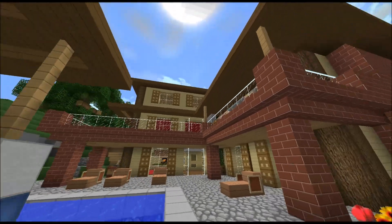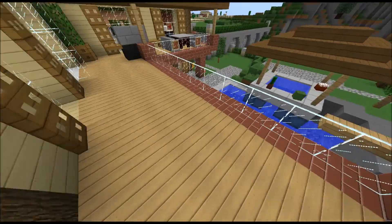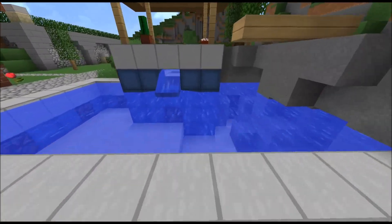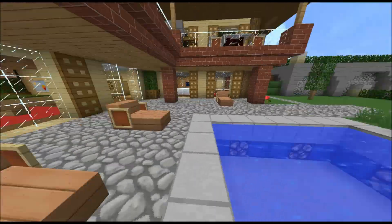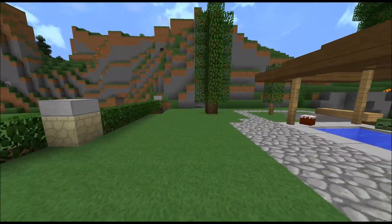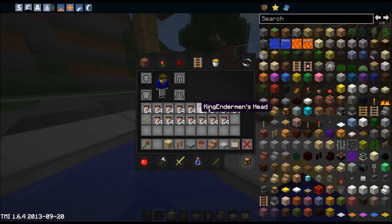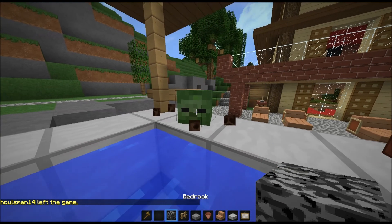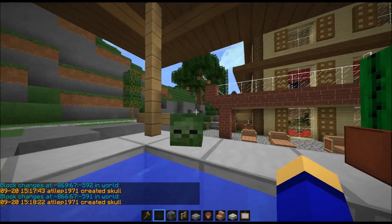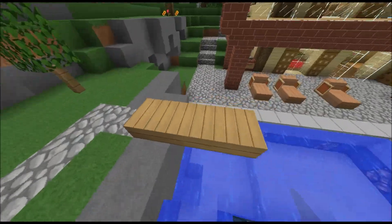Here's the exterior — you can also get outside from the kitchen area. Down here is the pool, and you can turn the lights on and off. There are sun chairs, an eating area, and a barbecue. There are some custom trees and a hot tub. There's also a jump here.